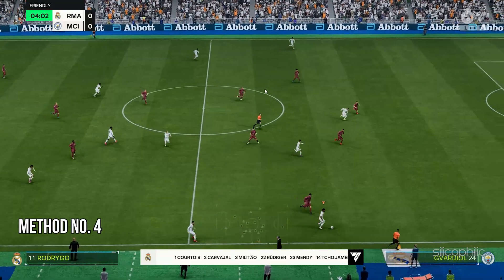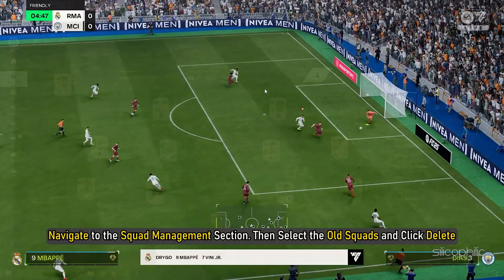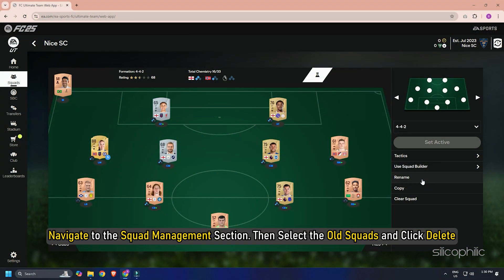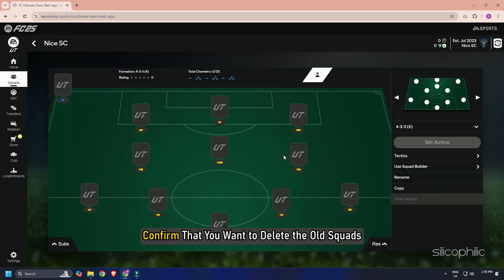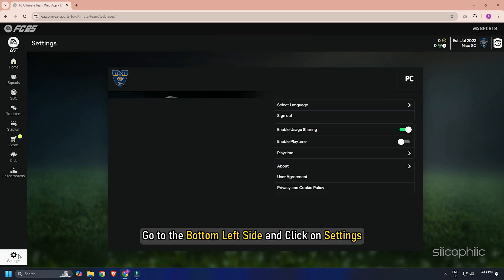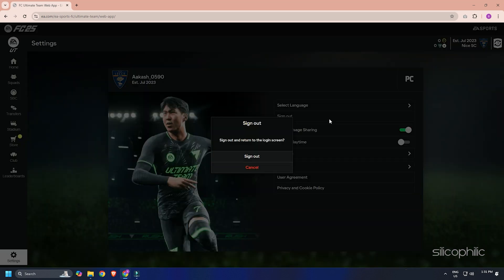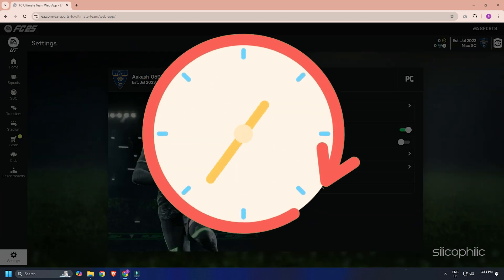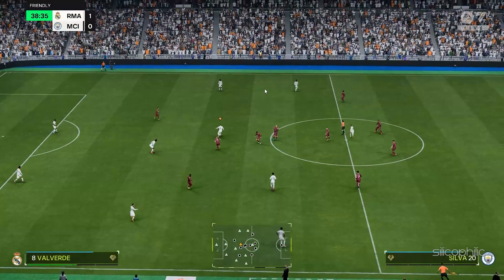Method 4: Remove the Old Squads. Navigate to the Squads Management section, select the old squads, and click Delete. Confirm that you want to delete the old squads. After deleting them, log out of the FCWeb app by going to the bottom left side, clicking Settings, then Sign Out. Allow another 15–20 minutes before launching the game again, then open the game and check if the issue is resolved.